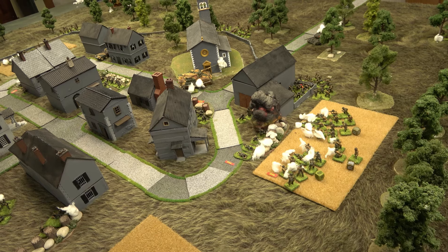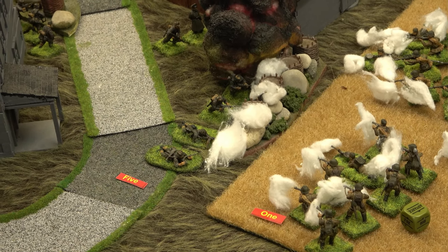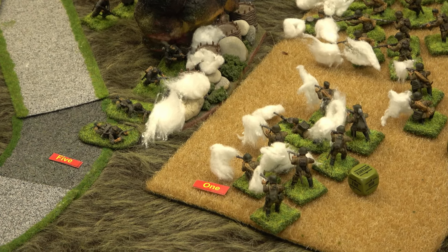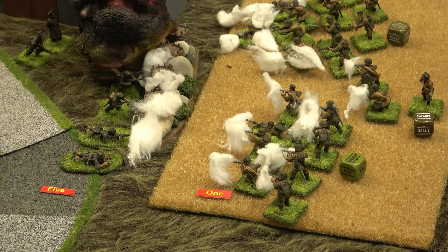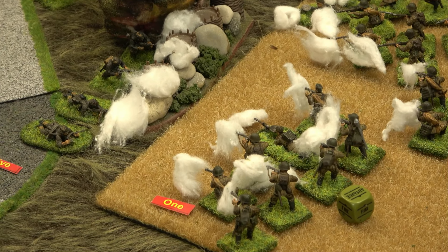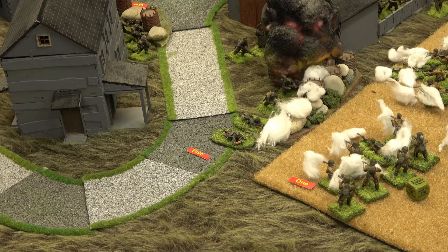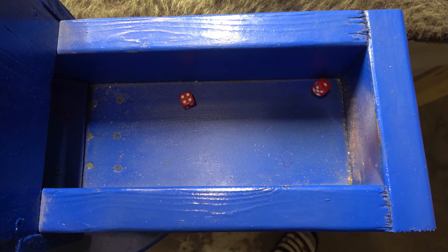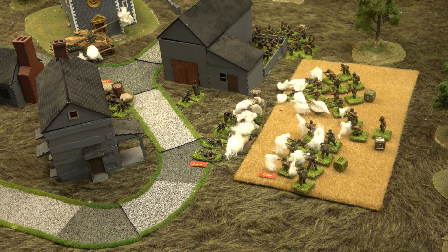The German captain does some serious snap-too actions: first, he orders the veteran squad to assault. They decide to go against the double LMG team — both are tough but they have to move. With five pins, the regulars need to roll seven or less — and with the captain's bonus, it's still a minus two. They go down... but it's less than six inches so it's time to fight.